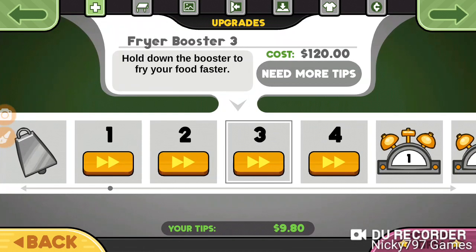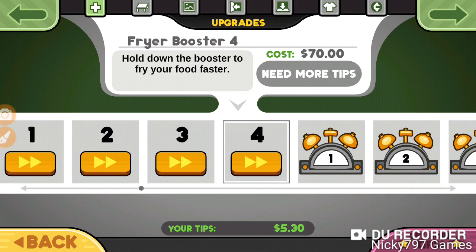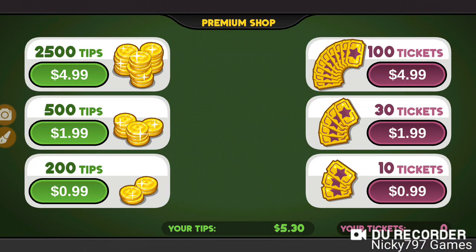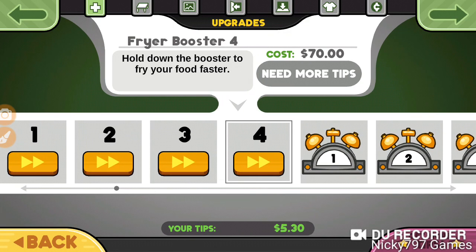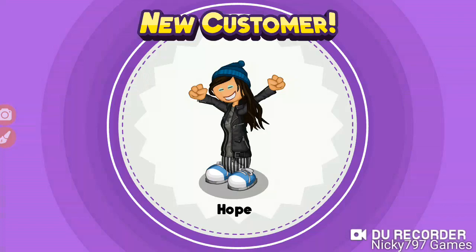Let's see what we have in terms of upgrades. The doorbell only costs $4.50. The boosters might take a while, and the alarms and play guides too. There's no advertisement to get 10 tips, so we're starting by making our own tips. Do we have customer coupons? Yeah, we do — but I'm not going to use them right now because it's too early. We unlocked Hope and our first unlockable ingredient: French fries.